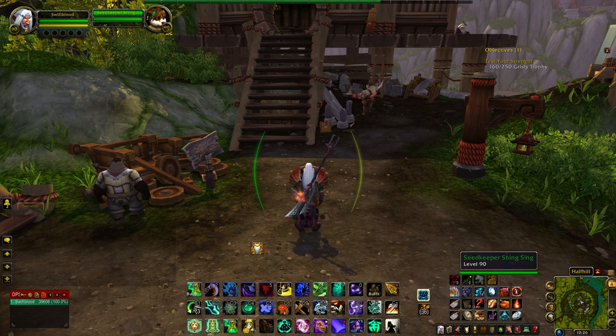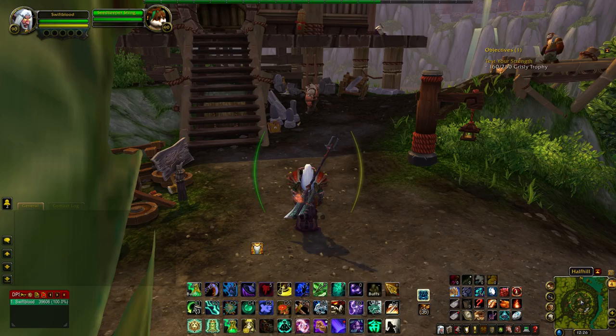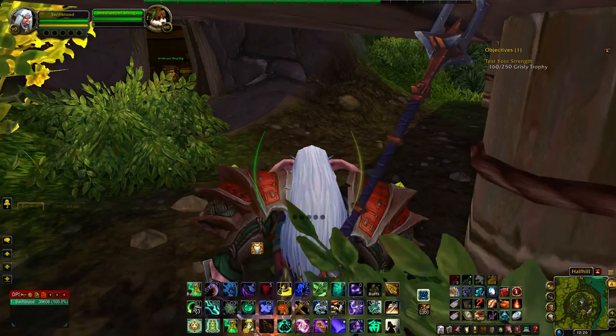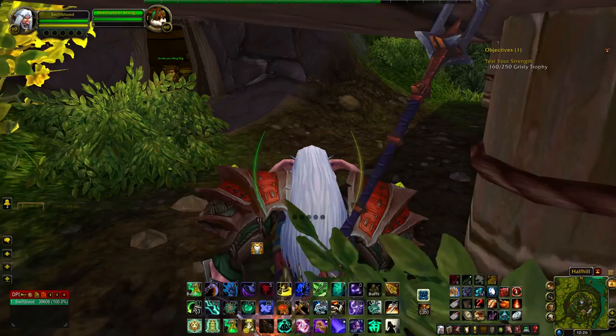As you can see, it says She Keeper Shingsing. It's very difficult to find — I had spent about 10 or 15 minutes looking for it. If you come up to the top of Half Hill, you can see the bridge there. Just run underneath this little building right here and there's the cave.